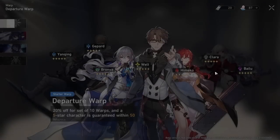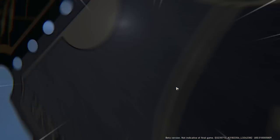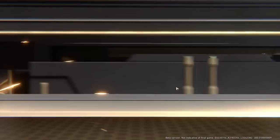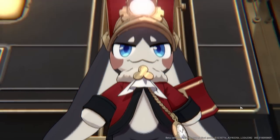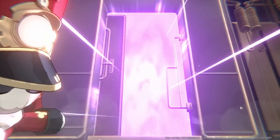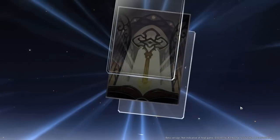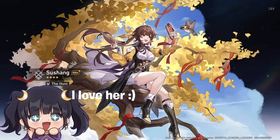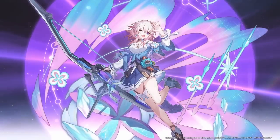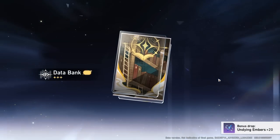So in Honkai Star Rail, there is a standard promotional banner. When you begin the game, this standard promotional banner has all the standard characters on it, and you'll basically be able to get any of those five stars within a discounted amount of pulls. The discounted amount is only eight for each ten pull, so while it technically says you need 50 pulls, in reality you only need 40, which I think is awesome. It's a great way to get your very first five star in the game.